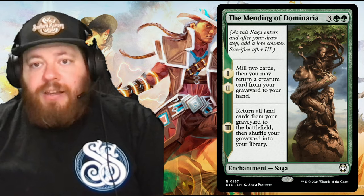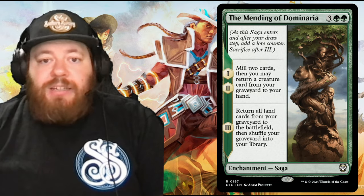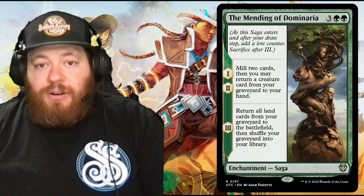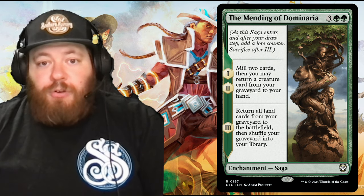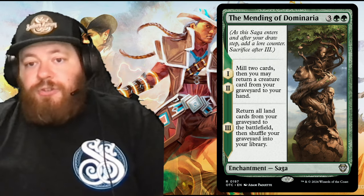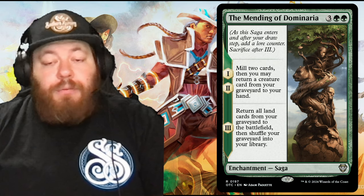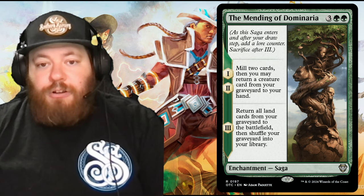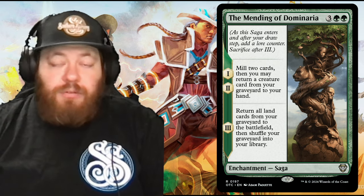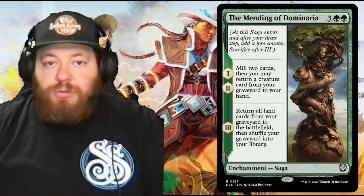We also have the only saga in the deck: The Mending of Dominaria — three and two green. The first two lore chapters: mill two cards, then return a creature card from your graveyard to your hand. The final chapter — and this is the really fun one — return all land cards from your graveyard to the battlefield, then shuffle your graveyard into your library. Hopefully when you get there, you have a Scute Swarm with six or more lands and just win the game.